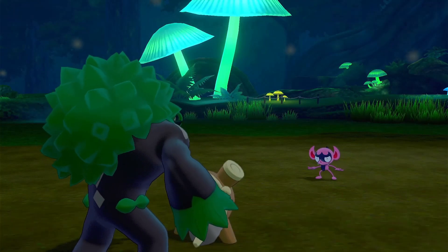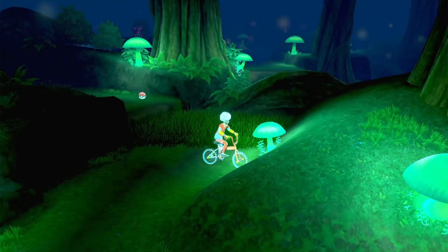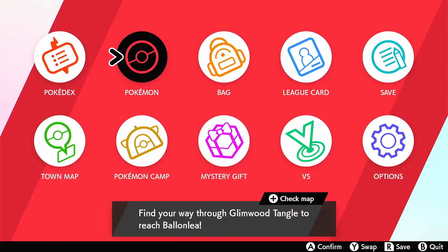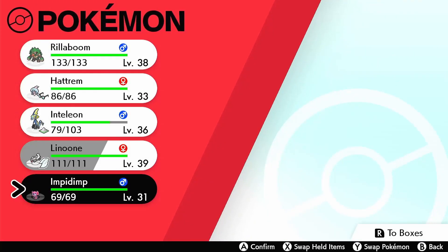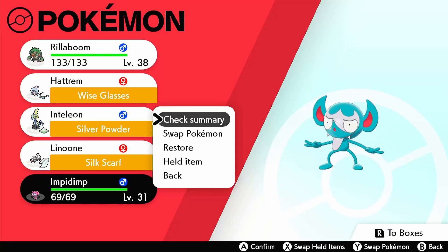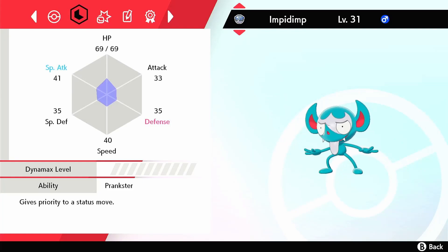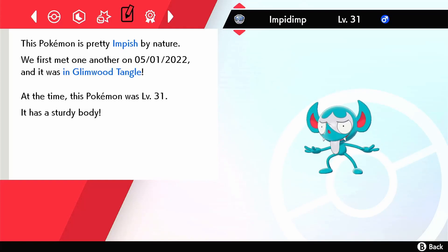Let's go see this thing in summary and then take a look at it in battle. There is shiny Impidimp guys — it's Dark and Fairy type. Let's guess Rash nature... it's got the ability Prankster and it's Impish nature. Oh, that is perfect for Impidimp — Impish nature!